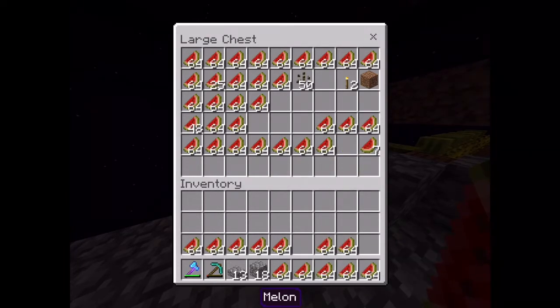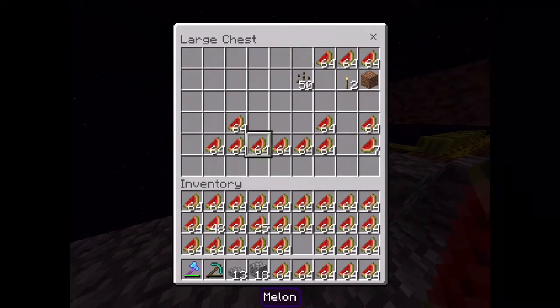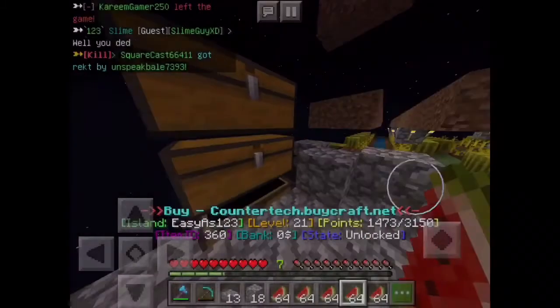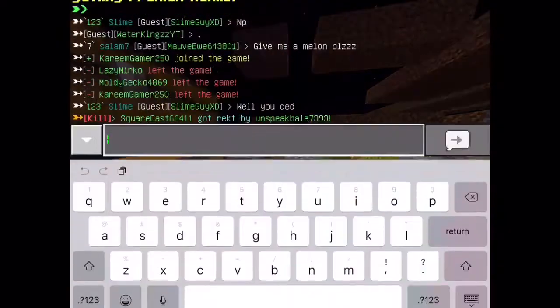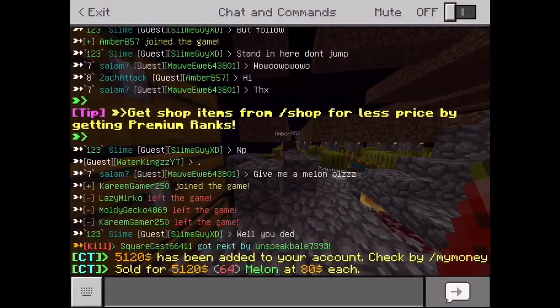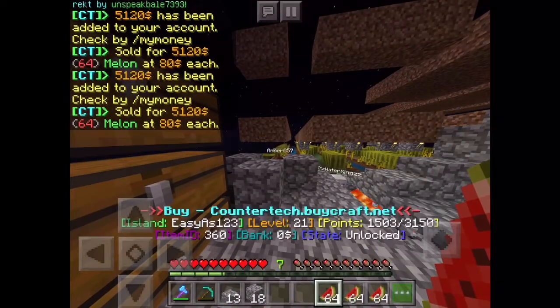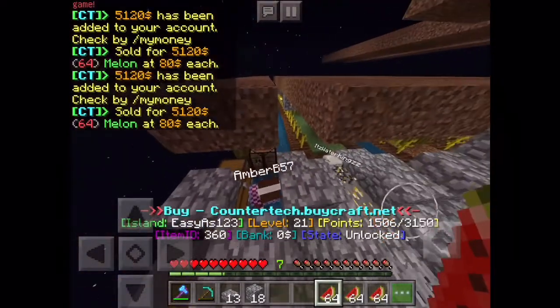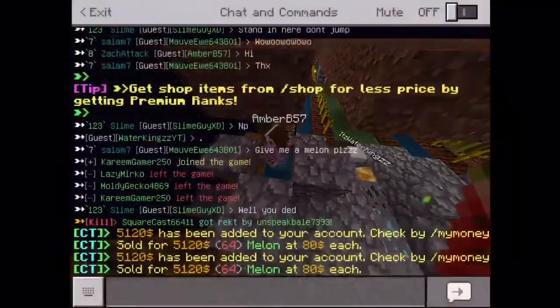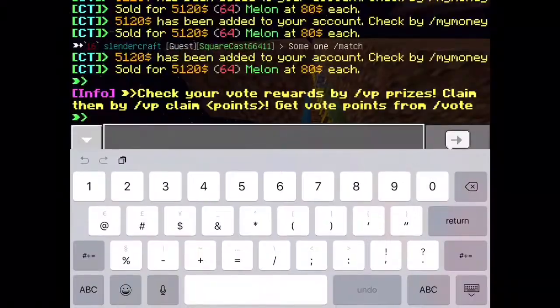I need to buy dirt because I literally spent like over 300k, so I can't really buy a pigment spawner like I was hoping to do this episode, but I still might buy one. Depends. This makes me like 5k each, it's not that bad. Also people keep teleporting to my island, that's why I blocked it off.